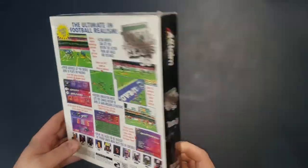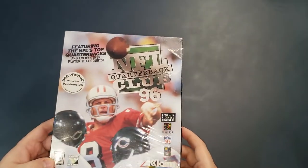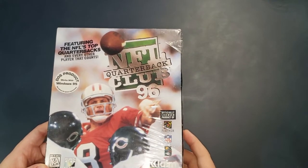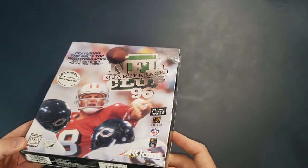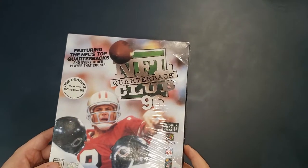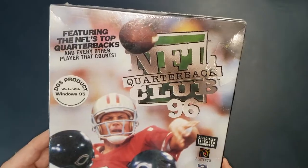The game I have here today is called NFL Quarterback Club 96 for DOS, and there's a nice picture of Steve Young on the cover about to be sacked by two Chicago Bears. This is a DOS game, I believe from around 1995 or 1996 — it's called 96, so it probably came out in 95. It says featuring the NFL's top quarterbacks and every other player that counts.